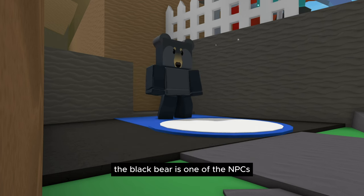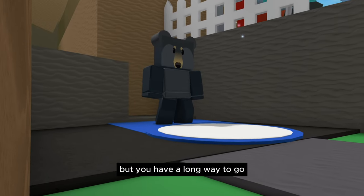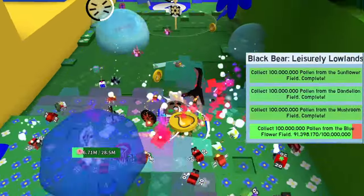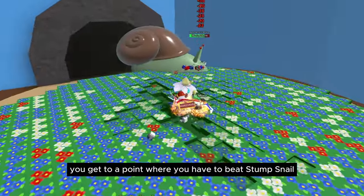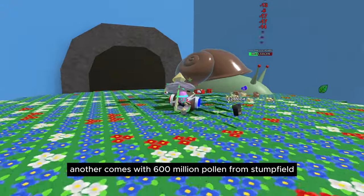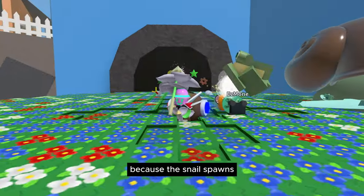Black Bear is one of the NPCs that gives something good in exchange for quests. This Black Bear has a promising final reward — a mythical egg — but you have a long way to go. You have to grind in whatever field is given to you in each quest. At some point you have to beat Stump Snail just to collect 300 million pollen, and after a few more quests another comes with 600 million pollen from Stump Field. After you beat the snail, you have to hurry with the quests because you only have four days before the snail spawns again.